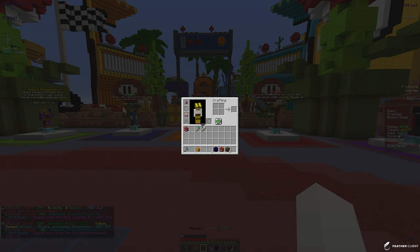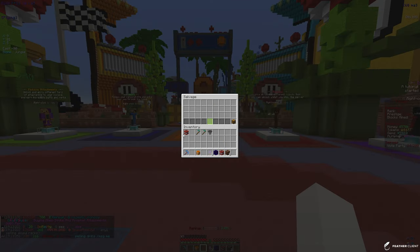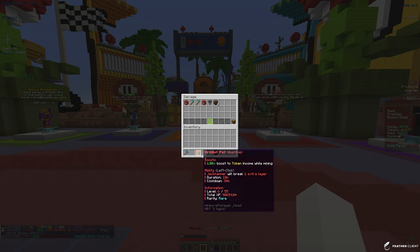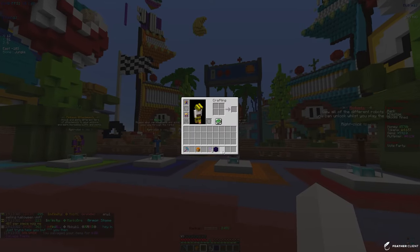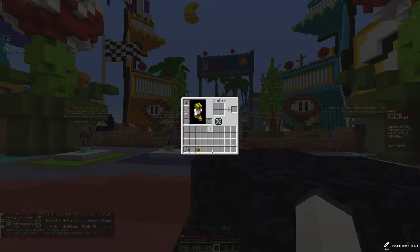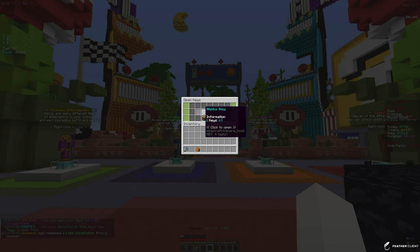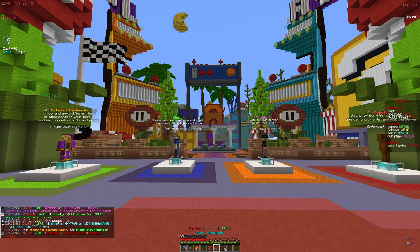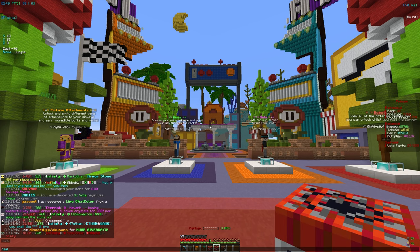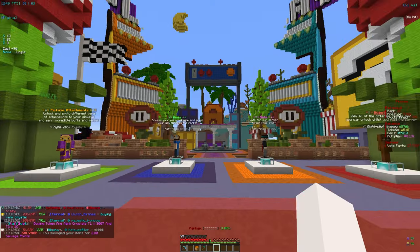When we get RPGs and stuff, they could be useful, but I usually use slash salvage to salvage them for salvage points and then buy crates from the shop. We have some crates — let's check slash crates. Looks like there's a new Grind Key I don't remember seeing before, so that's something we'll have to check out. For grenades you aren't going to use, I really recommend salvaging them.